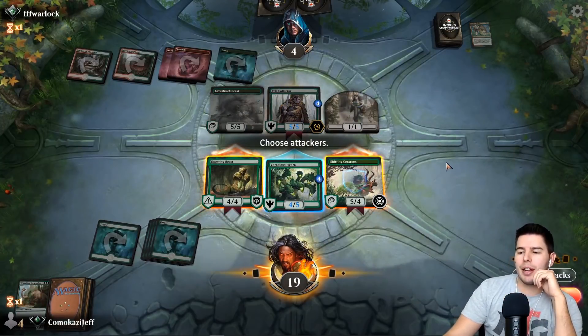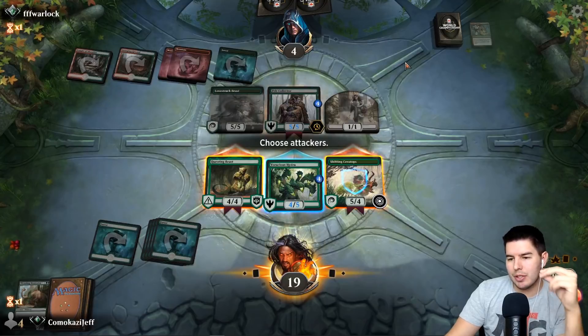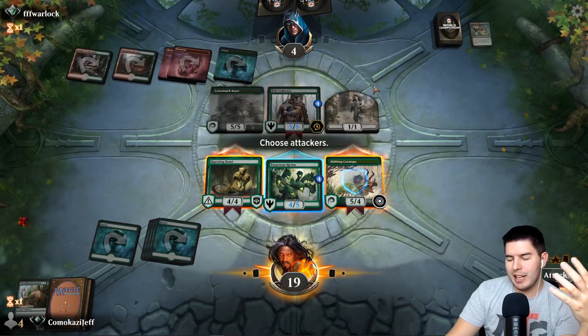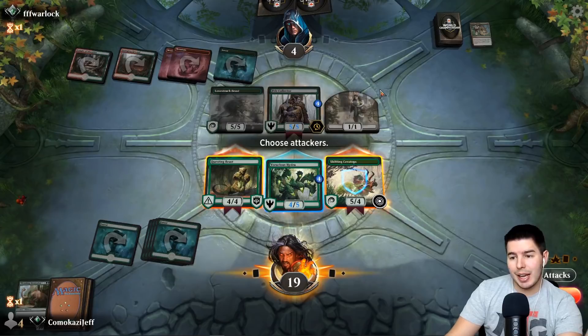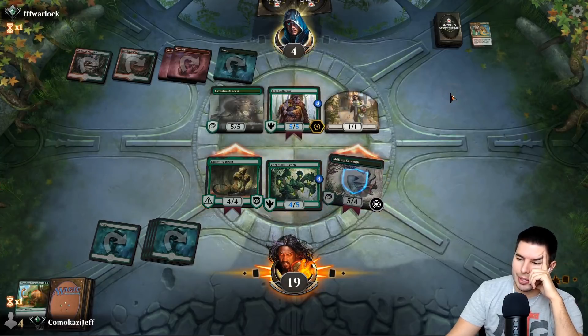Here's my thinking: if I swing in and they try to double block, we're left with a one versus our four-five, and their life total is at four — that's not a bad position. If we let them just keep the game slow, we don't have a ton of interaction. We could draw into Nissa and just kind of take over the game that way. But it might be okay for us to just trade here, so let's swing in.